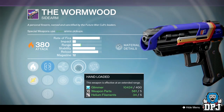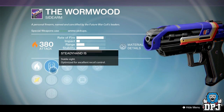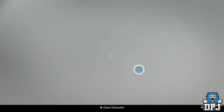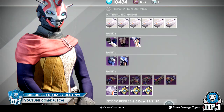The Wormwood sidearm isn't too bad either — two range perks: Rangefinder and Hand Loaded, plus Snapshot or Armor Piercing Rounds. The Wormwood has actually got quite a reputation for being a beast. I haven't personally used a decent rolled version but I can understand why — I've been killed by it quite a few times.